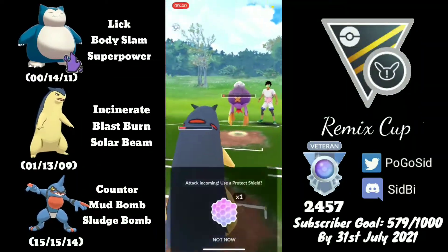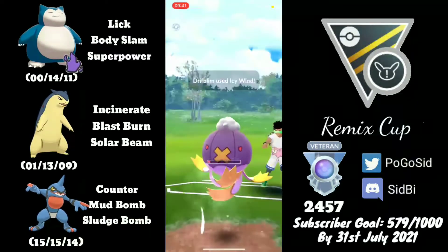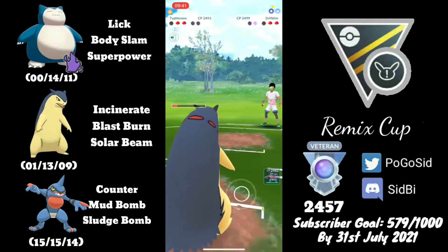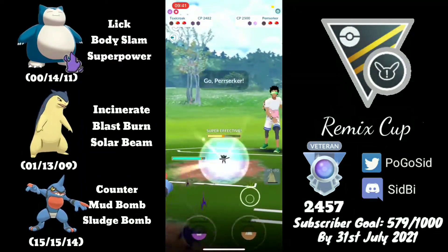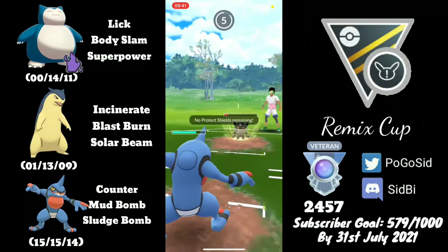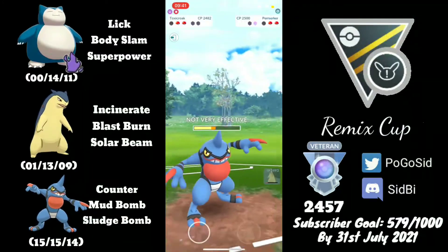I didn't shield the Shadow Ball — that was probably the incorrect play, because now I would have to shield this Icy Wind. Let's see what the opponent has in the back. If they have something like Politoed it's going to be very bad, since we are out of shields. They end up having Machamp in the back, which is quite good because Toxic Rook walls both Berserker and Machamp.